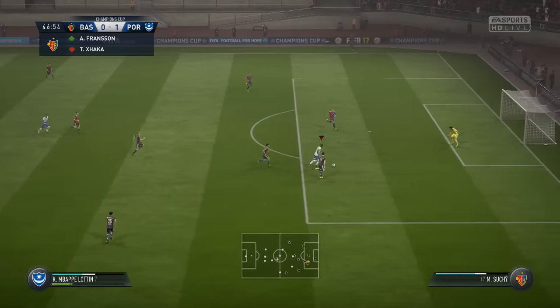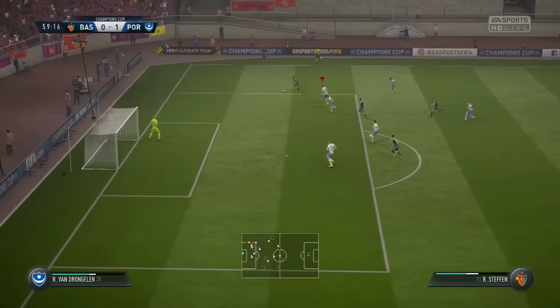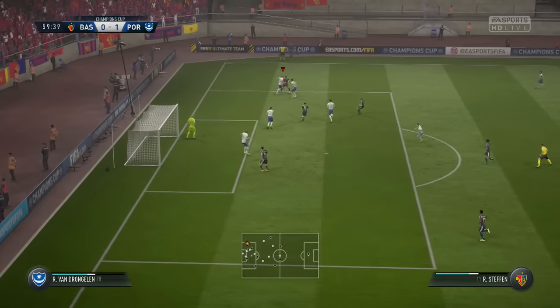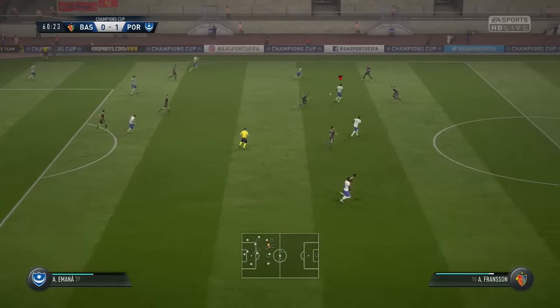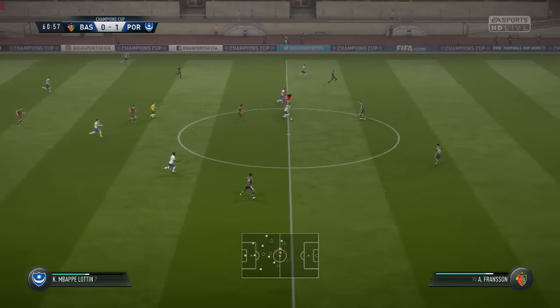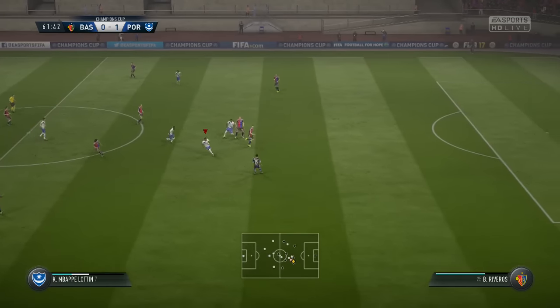We've still got a good chance as Lothin wins the ball back. Can Lothin go all the way? He can — Lothin with a good chance, goes for goal, but it's a good save from the goalkeeper. Decent chance for Basel down the left-hand side — they've got plenty of room. Can we stop the cross? We can, and we play the ball out with Hugo. Hugo through to Omana, Omana around the corner to Lothin — Lothin waiting for the run of Omana. Can he squeeze it through? Nearly.